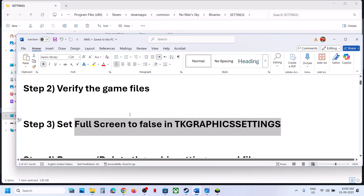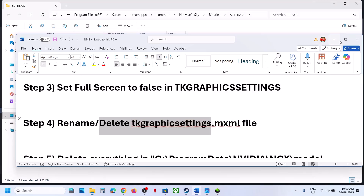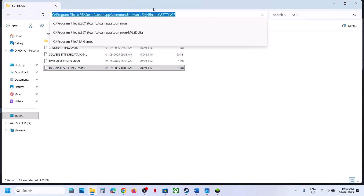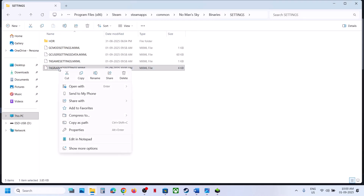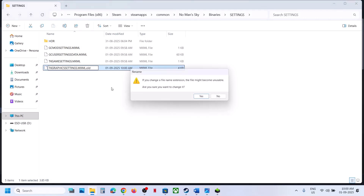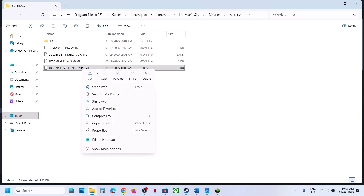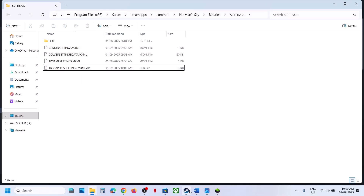Still not working? The next step is to rename or delete the graphics settings file. Go to the same location, and this time you can rename or delete it. Note that all your graphics settings will be lost when you do so. Once renamed or deleted, launch the game and check.